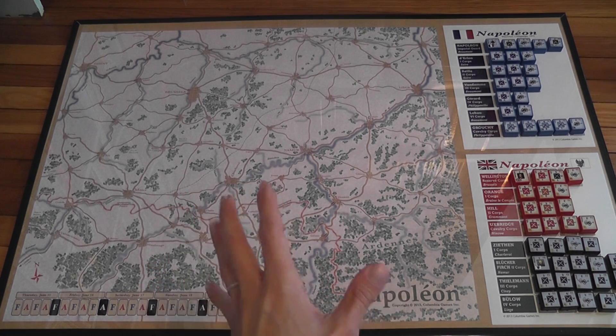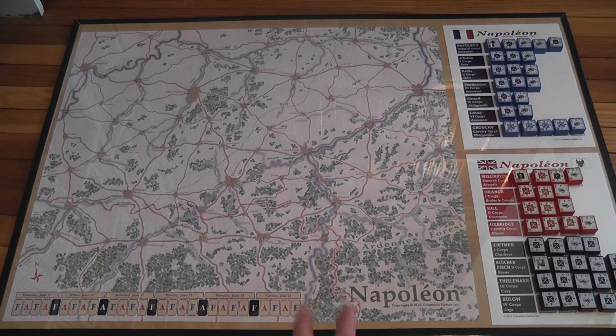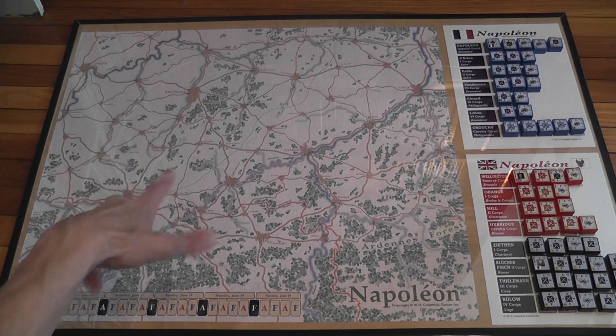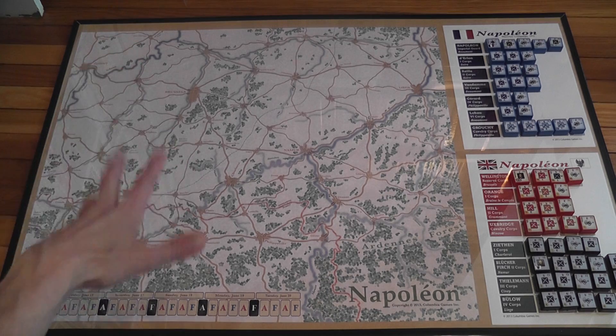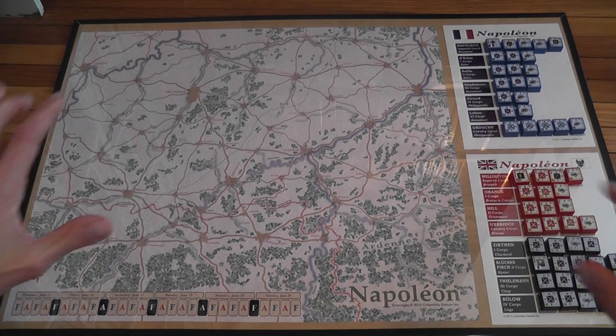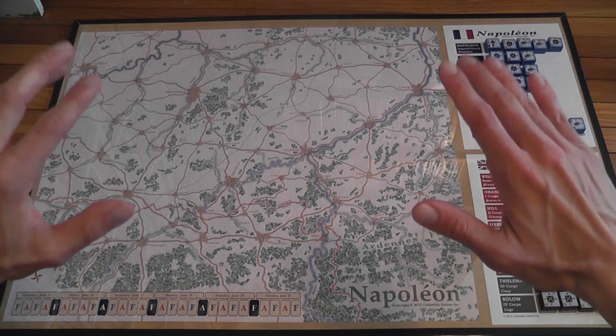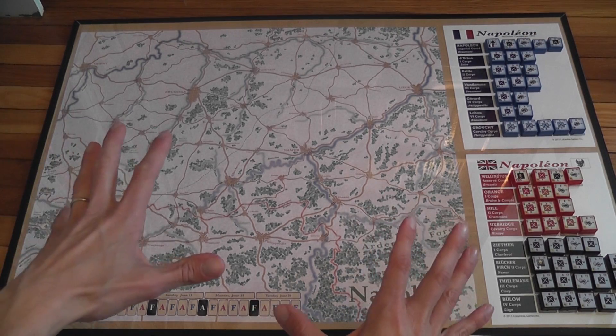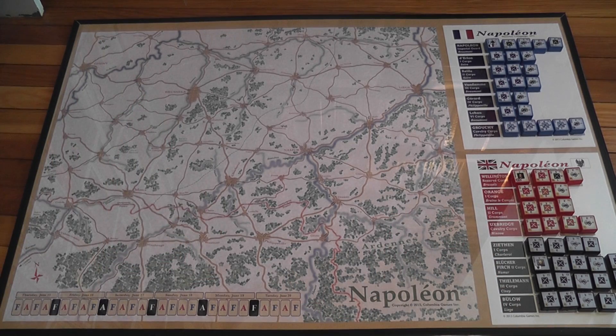Components. This is a prototype, but the final product should not look too different — just some things will be changed here and there and the components will probably be improved. I'm thinking mainly about the map. The map here is printed on paper, but in the final product the map will be mounted. It is a very large map, which is really good because I've read that some complaints about previous editions were that the map was too small and the board could get cluttered with blocks everywhere. This should not be as much of a problem now.